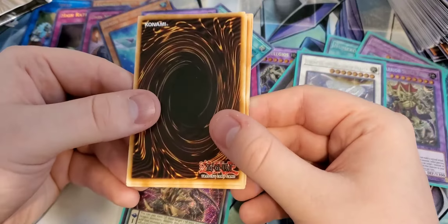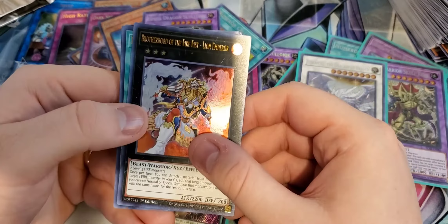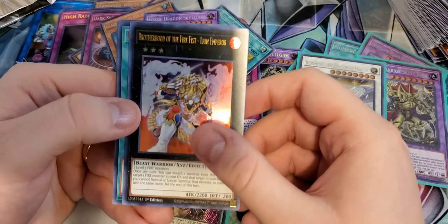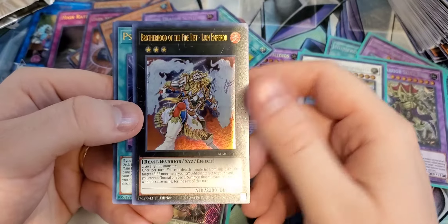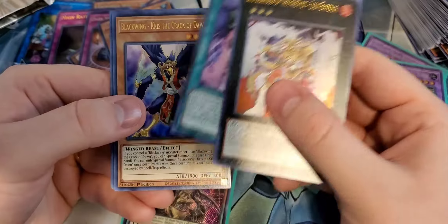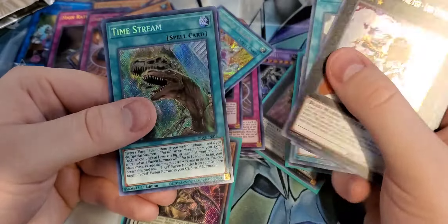Obedience Schooled. Appliancer. Junk Anchor. And Topologic Zero Borrow — nothing we haven't seen yet. The only thing I think we haven't seen is Invocation. That's kind of cringe, Konami, but hey — maybe we'll see it in the next box.